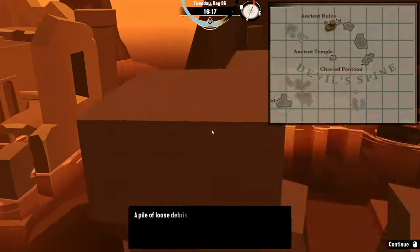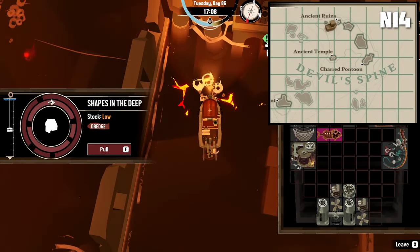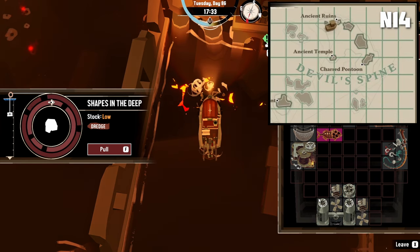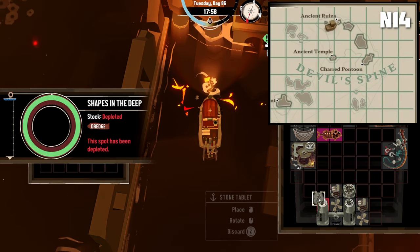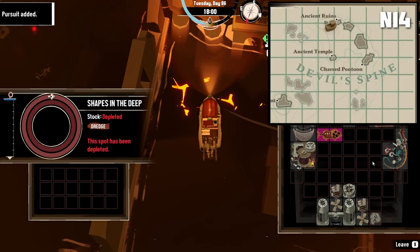The first stone tablet is in the grid N14, to the top right of the square just below the island. Dredge here and claim your first stone slab, which will actually give you the pursuit for this. You can ignore the pursuit and keep dredging so you have to make less trips.